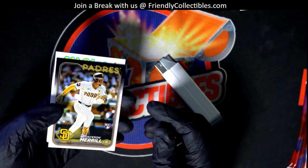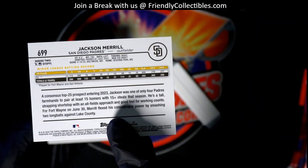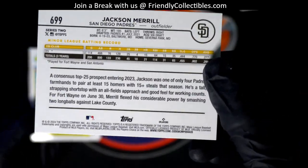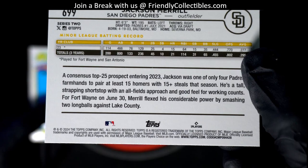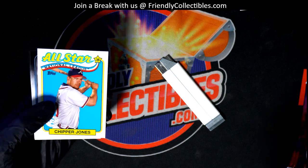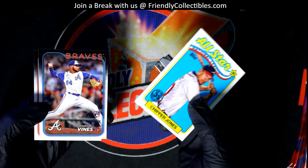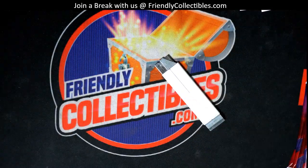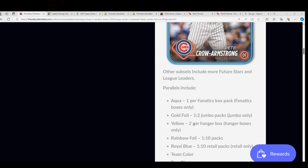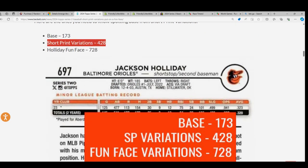It's a Jackson Merrill rookie and it might be a photo variation or something — it was turned backward. I'll be looking at the end of this break and checking the code number. You can see the last three digits are 428. I'm guessing that's a short print we just pulled. Let's go right to the variations guide — yes, short print variation of Jackson Merrill, code 428 confirmed.